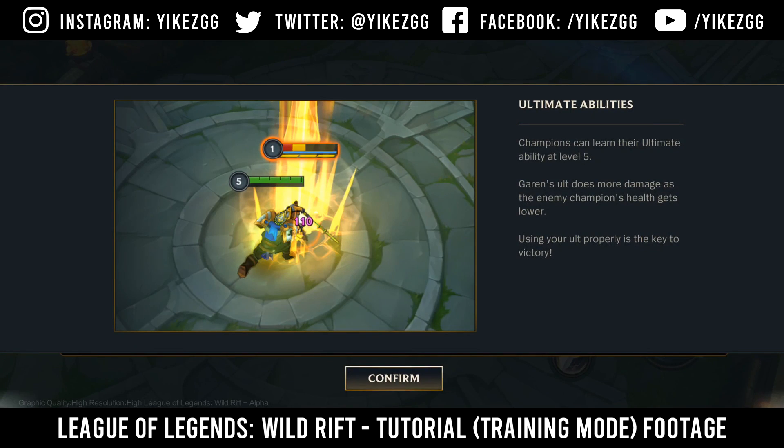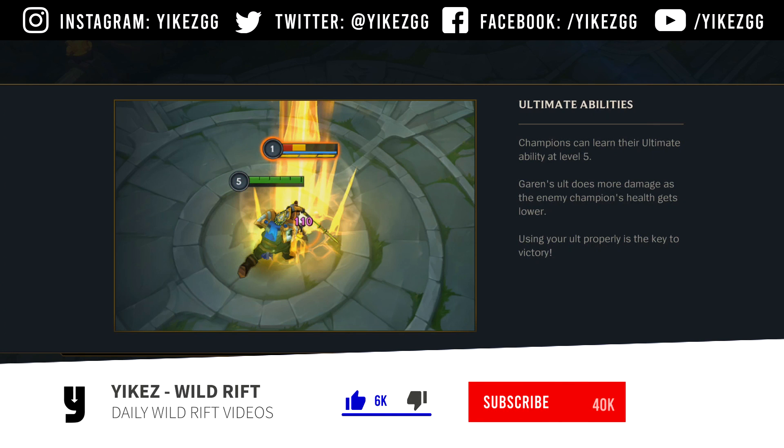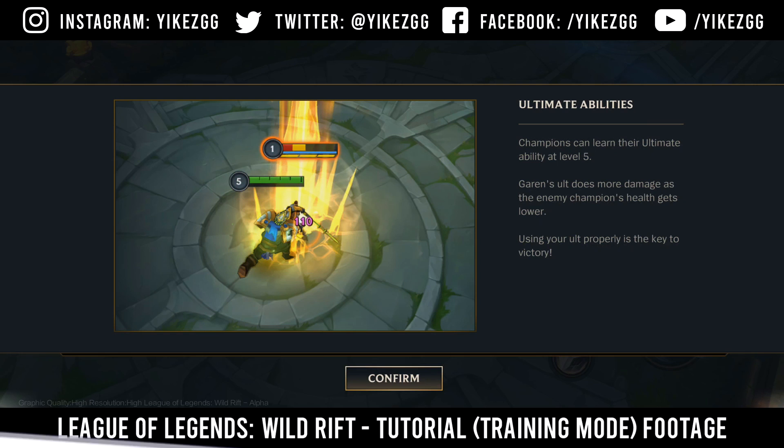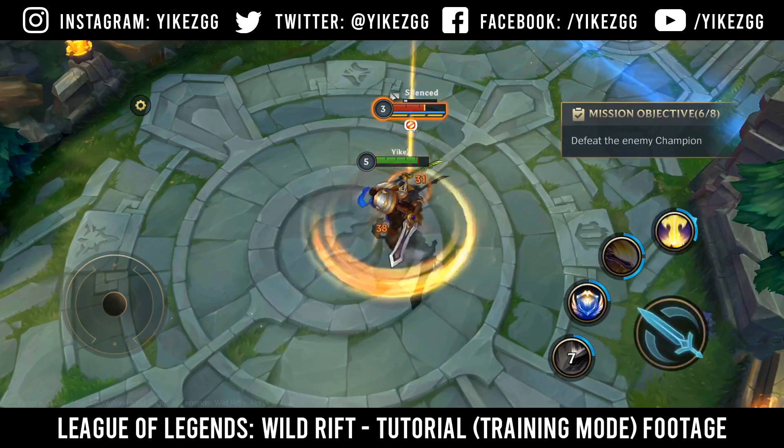Tap to learn. Your champions can learn their ultimate ability at level 5. Garen's ult does more damage as the enemy champion's health gets lower. Using your ult properly is the key to victory. Tap to learn. New mission: Defeat the enemy champion.